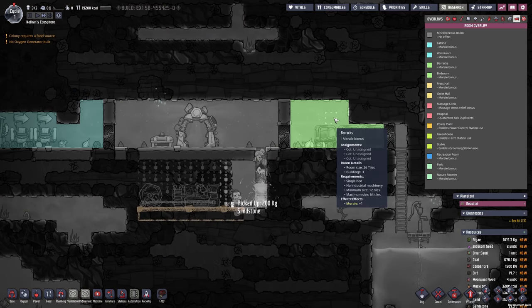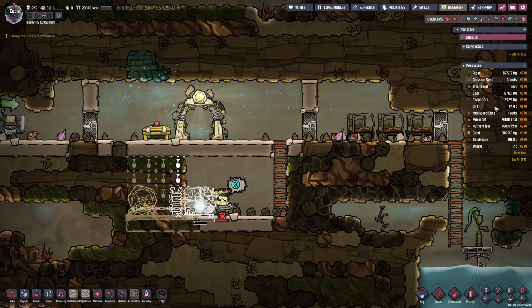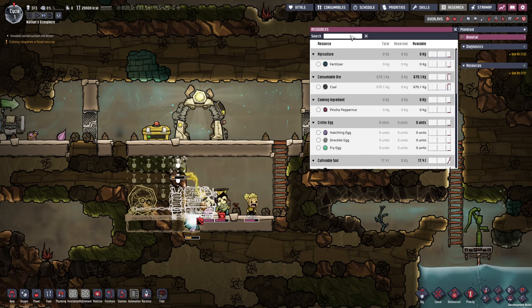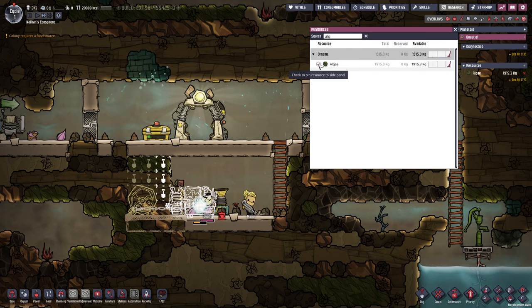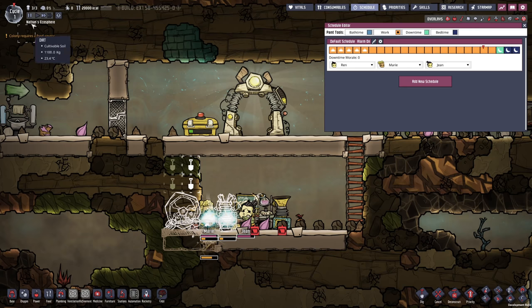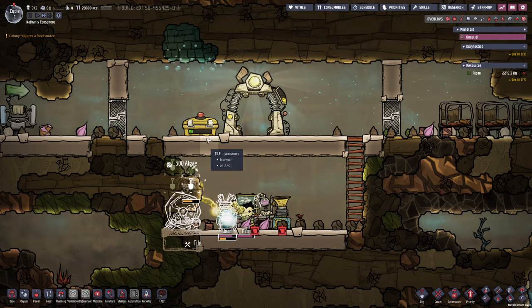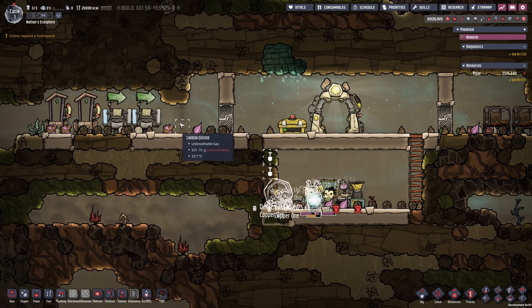We can now also see the bedroom has been finished, so we're already going to profit from a plus two morale boost even before the first cycle has finished. On the right side we can see all the new resources we have acquired. In the beginning I want to clear everything and choose what is being displayed. For instance, we want to keep track of our algae — once we're running out of algae we're also going to run out of oxygen. Checking the cycle time and schedule, soon enough they're going to go into downtime, grab some food, take a poop, and then go to bed.